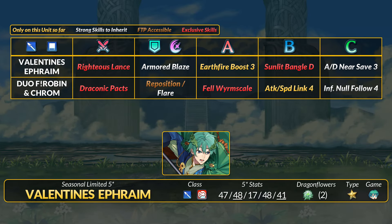For the blue group, we have Valentine's Ephraim. He's a slow lance armor with very high attack and defense. This Ephraim provides plus 4 attack and defense and 7 HP sustain after combat support to allies within 3 spaces. His lance has sling, lots of attack and defense debuffs, 30% DR and DR-piercing specials. His B skill lets the enemy go first when initiating but grants brave attacks and no guard. This Ephraim then heals 7 HP on hit and 7 HP after combat.